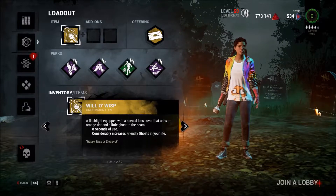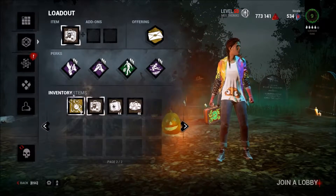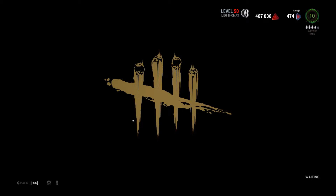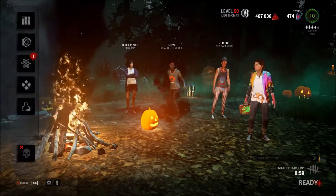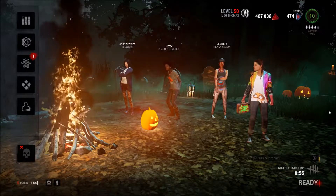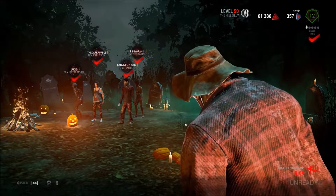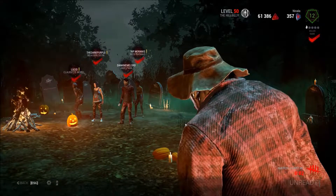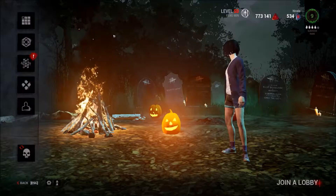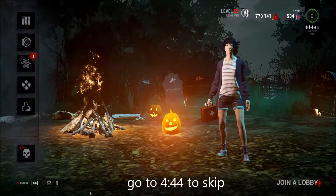Let's go ahead and see what the lobbies look like when we're actually trying to join a match as survivor and then as killer. Here's the survivor lobby. Looks pretty similar to the other screen, just got this nice Halloween atmosphere. And then here we have the killer side of things, looking at the survivors in the green mist of Halloween. Now here we'll just take a few moments to listen to this Halloween-themed music.